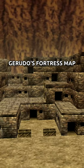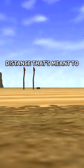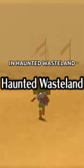There are a few oddities around the Gerudo's Fortress map in Ocarina of Time that are very interesting. There's a crate in the distance that's meant to be this crate in front of the Sand River in Haunted Wasteland.